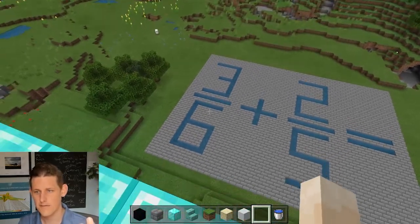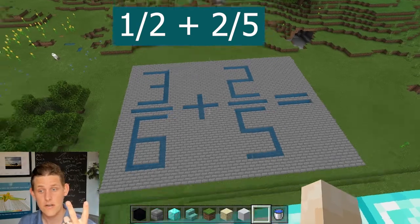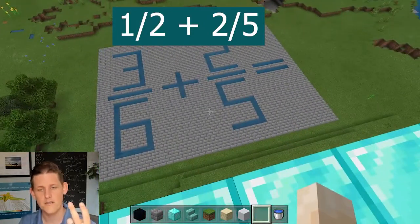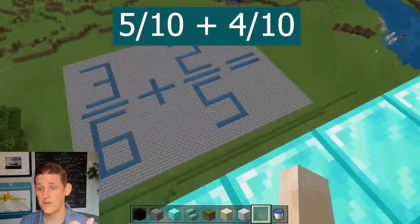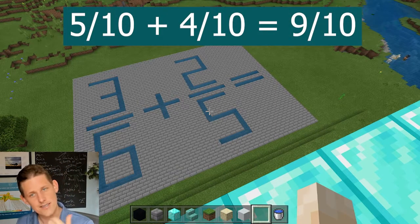There are three steps in fraction math. First, always simplify every fraction — three-sixths simplifies to one-half. Step two, find the common denominator: one-half and two-fifths share a common denominator of ten. One-half becomes five-tenths, and two-fifths becomes four-tenths. Step three, add them together: five-tenths plus four-tenths equals nine-tenths. There you have it — are you smarter than a fifth grader?